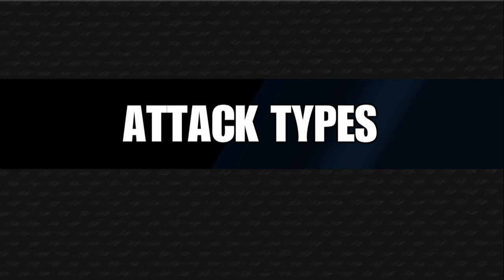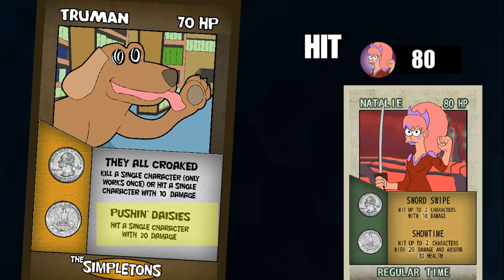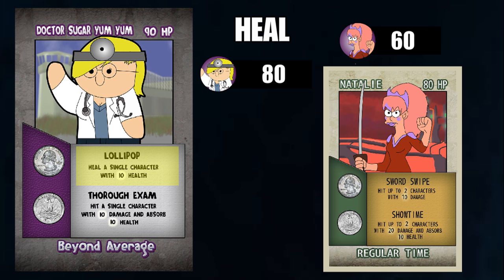There are many different attack types in the game. Here's a breakdown of each one. Hit: a hit is a standard attack that does a specified amount of damage to a targeted player. Heal: healing is a unique ability that some characters have. Depending on the character, they may be able to heal themselves or an ally. You can only heal a card that's in your hand or in your teammate's hand.